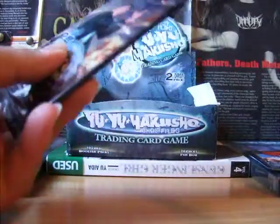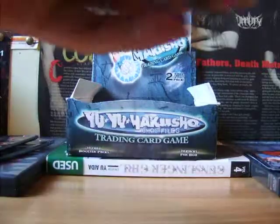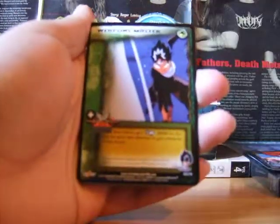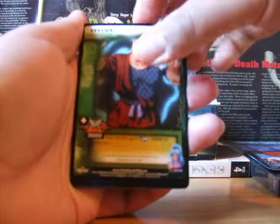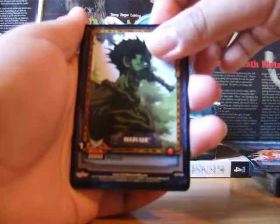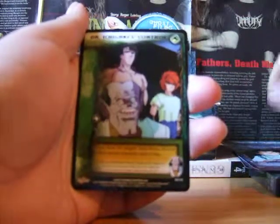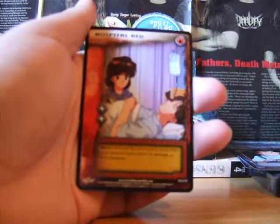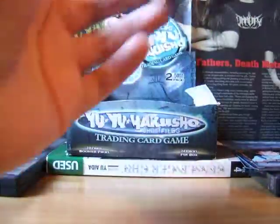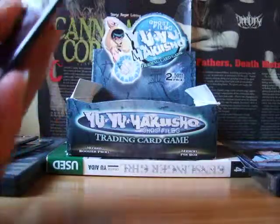Second pack. We have Weapons Master, Zombies on the Hunt, E-Flux — which is a really good playable card but I have like 15 to 20 of these — Suzaku, Hiroi, Ice Dragon, Shishiwakamaru, Ura Ura Shima, Dr. Ichigaki's Control, and Hospital Bed. I have a side collection of Hospital Bed so that's really nice. I have some funky side collection cards and I'm really happy to pull at least one in every pack.